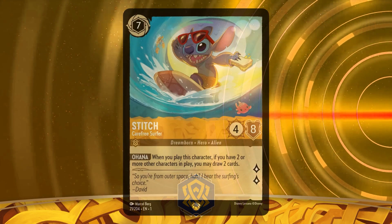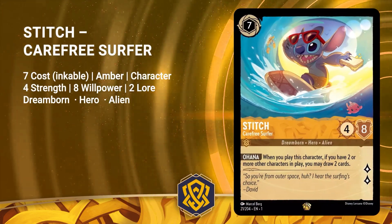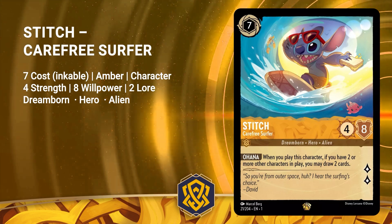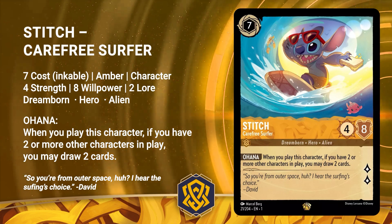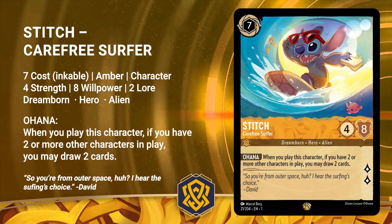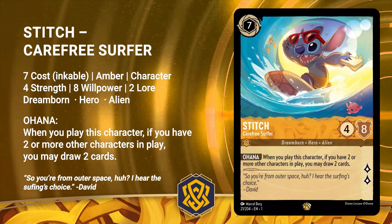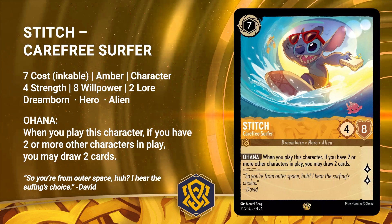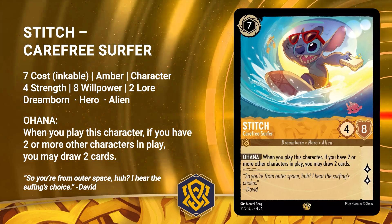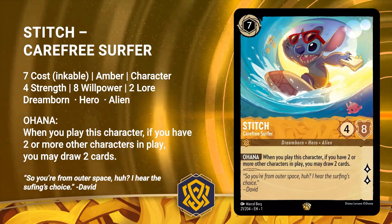Next up is Stitch, Carefree Surfer. He's a 7 cost Amber character, 4 strength, 8 willpower, and 2 lore. He's a Dreamborn hero alien. His ability, Ohana — when you play this character, if you have 2 or more characters in play, you may draw 2 cards. His flavor text reads, so you're from outer space, huh? I hear the surfing's choice. This legendary Stitch is beautiful. If you can get him down, that 2 card draw in later gameplay will be a huge advantage to your hand.